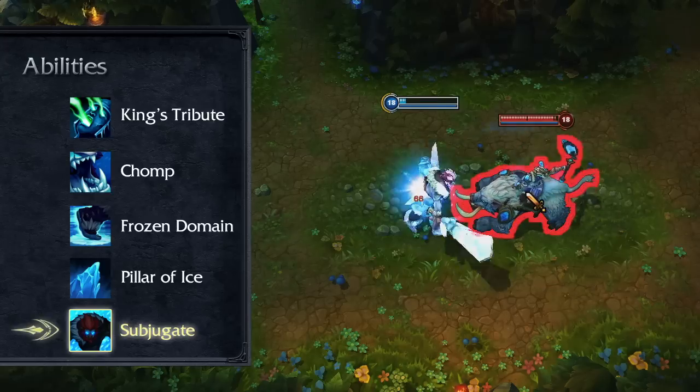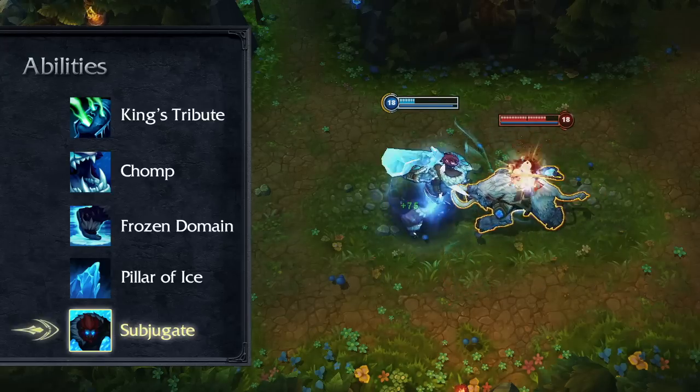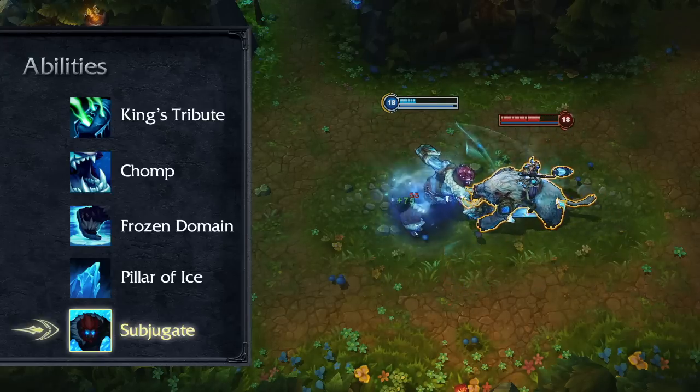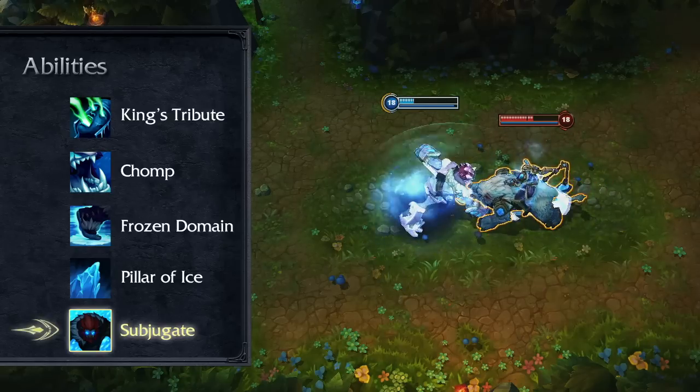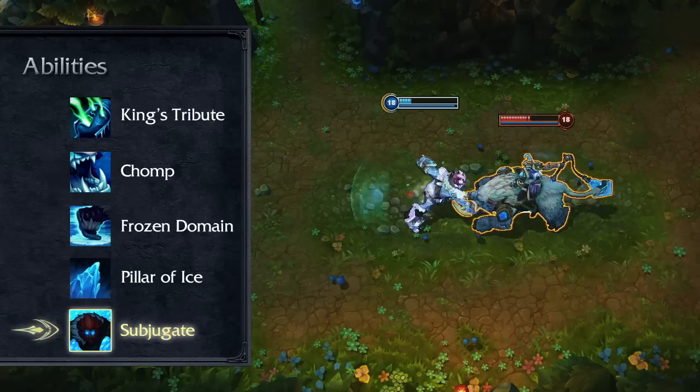Subjugate is Trundle's ultimate. When cast on an enemy champion, he instantly drains a percentage of their maximum health, armor, and magic resist. Over the next few seconds, Trundle drains the same amount a second time, crippling the enemy's defense and bolstering his own.